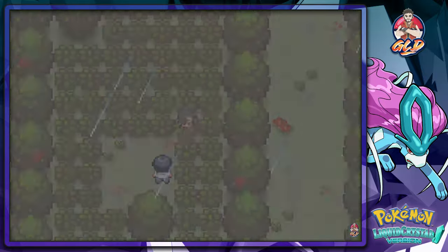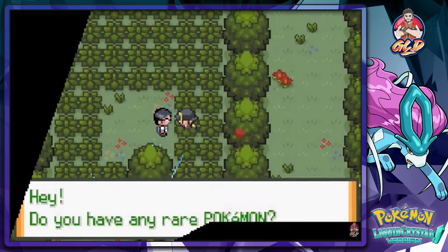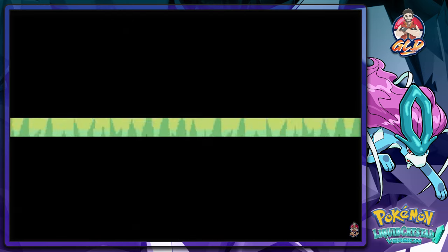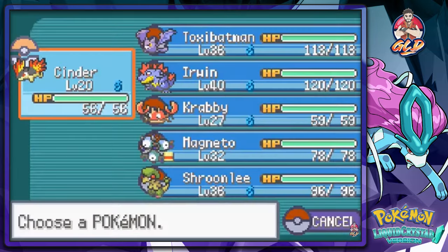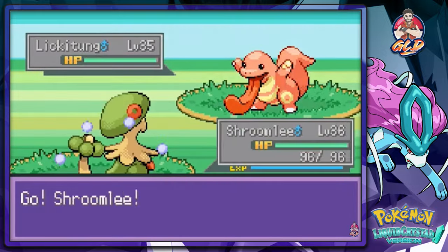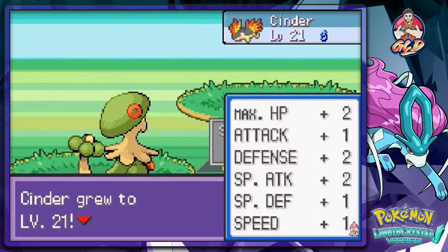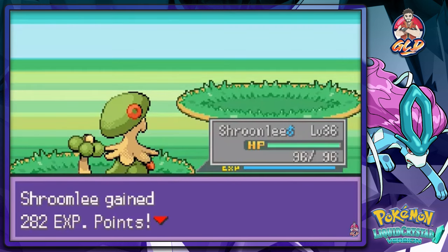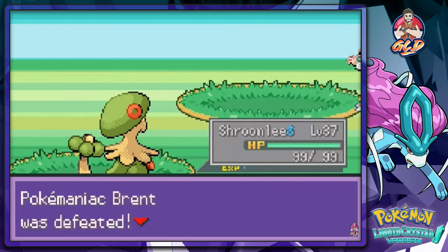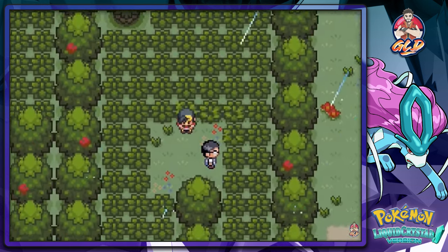Look at that Noctail looking all majestic. We do have rare Pokemon, so let's battle this next guy coming out with his Lickitung at level 35. Back to Shroomlee — let's go with Sky Uppercut because it's very powerful. Cinder finally grows and learns a new move, and Shroomlee is learning how to be strong.